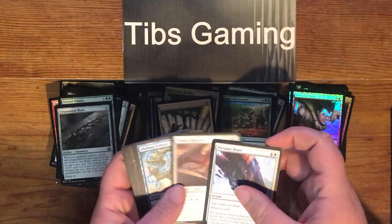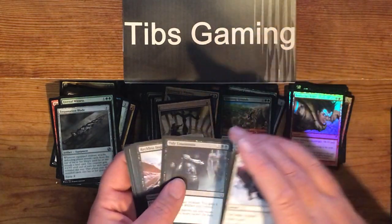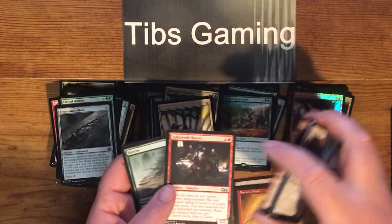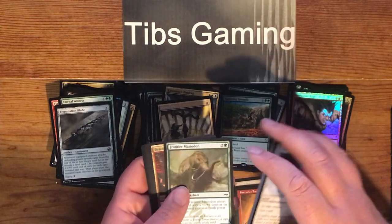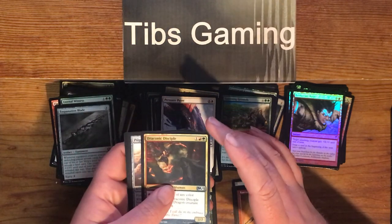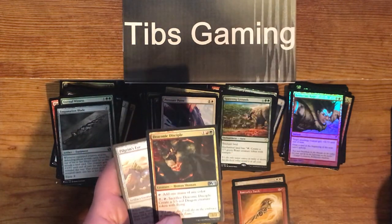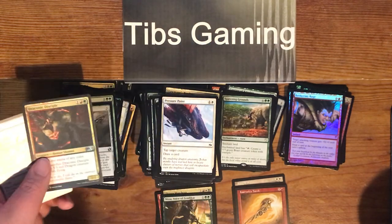Pressure Point. Winged Shepherd. Choking Tethers. Skitter Eel. Tidy Conclusion. Reckless Imp. Dual Shot. Falcon Wrath Reaver. Harrow. Frontier Mastodon. Draconic Disciple — one generic, a red and a green for a 2-2 human shaman. Tap to add one mana of any color. Pay seven, tap and sack it: create a 5-5 red dragon creature token with flying. Pilgrim's Eye — three generic for a 1-1 flier. Enter the battlefield, search for a basic land card, reveal it, put it in your hand, shuffle.